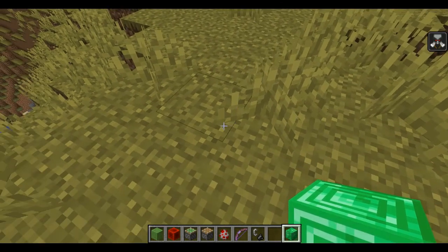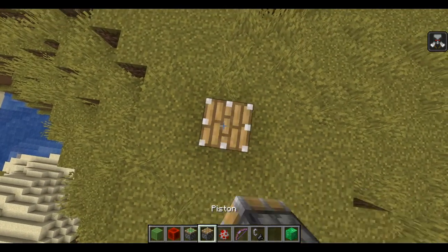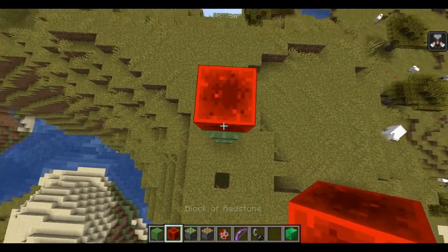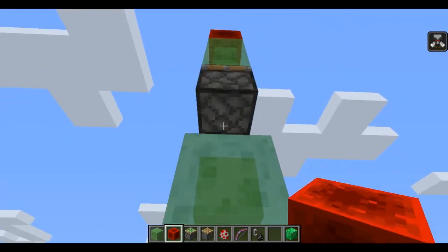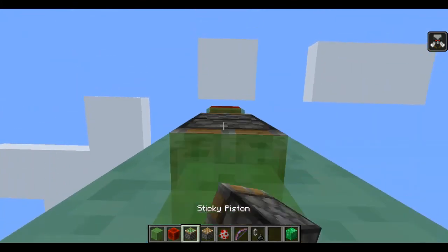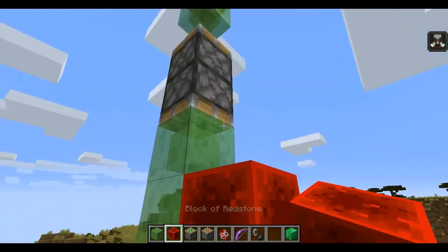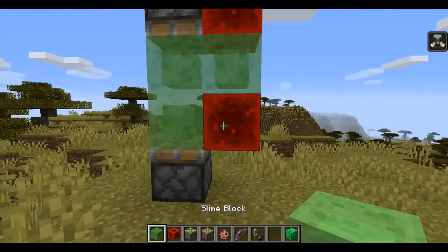Only the top part works, not the whole thing. To start, first place a normal piston, then three blocks of slime, then another normal piston, then two blocks of slime and one block. Then break one block below the normal piston and one block above the normal piston. Now take the sticky piston and put it below the normal piston. Put a redstone on the second block, then leave one block and put it on the sticky piston.